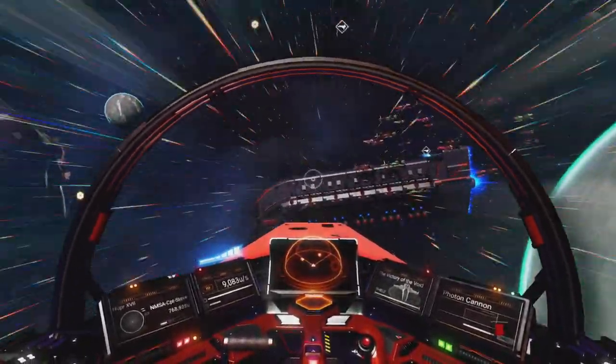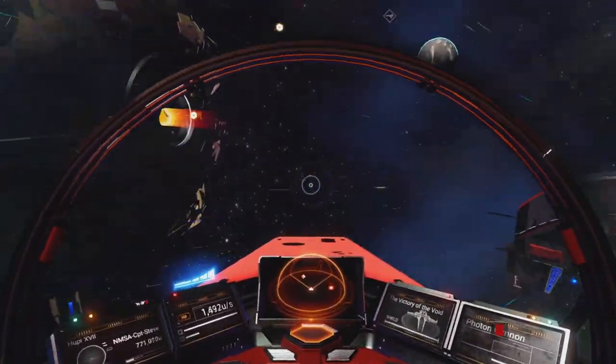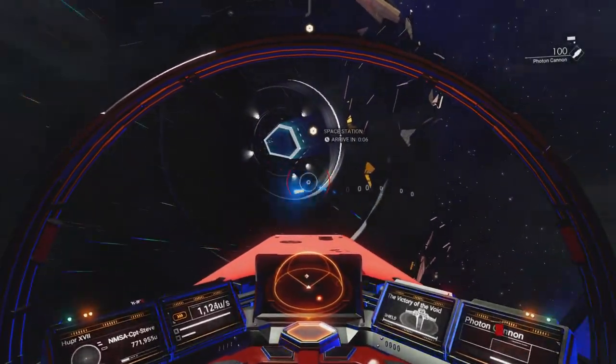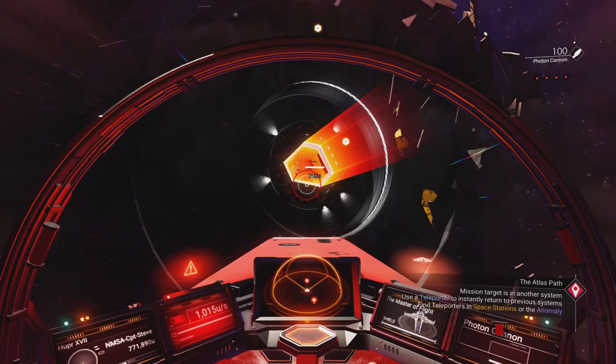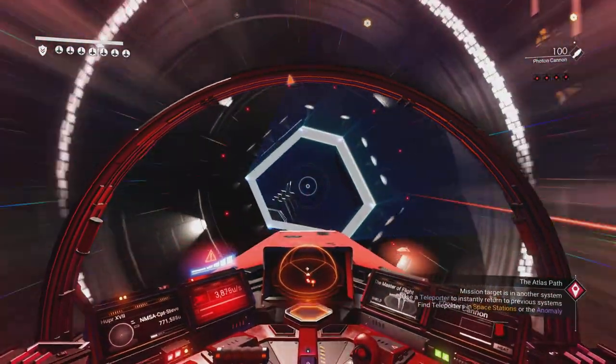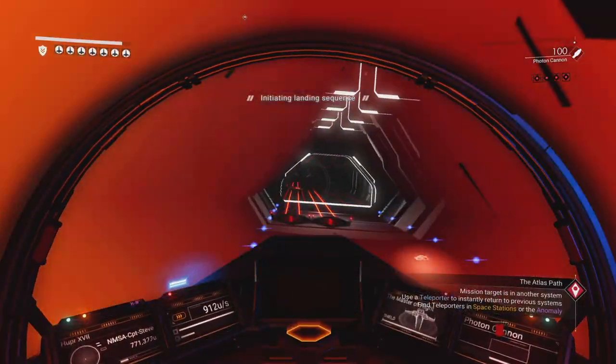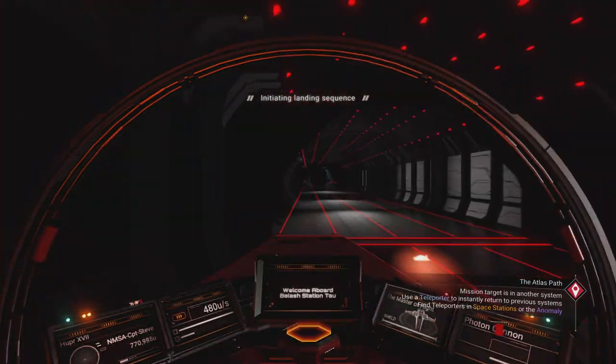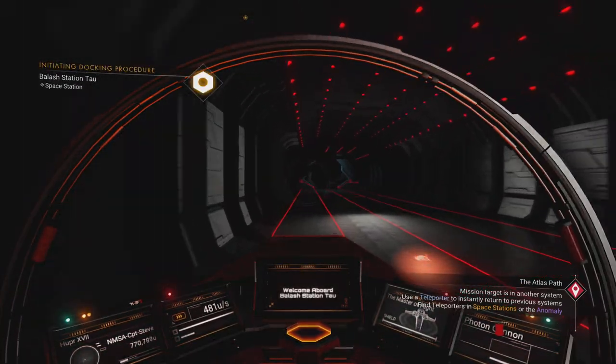We're heading over — there's my freighter — and here is an abandoned station. Now an abandoned station is gonna be broke to hell. Look at that, it looks like it's come under fire. I'm gonna shoot it a bit as well. Funny thing is, sentinel ships still fly out in an abandoned system — what the fudge! Okay, they're just sitting about having breakfast inside here, I take it. Let's fly on in and have a quick look.